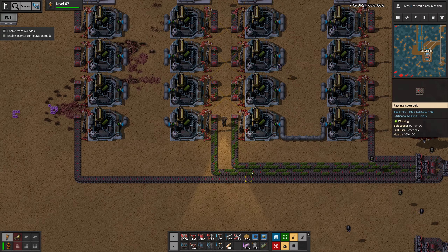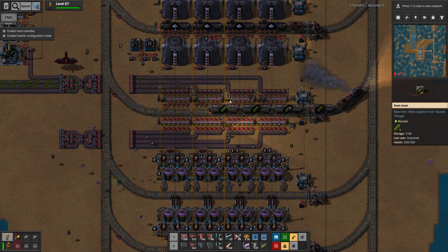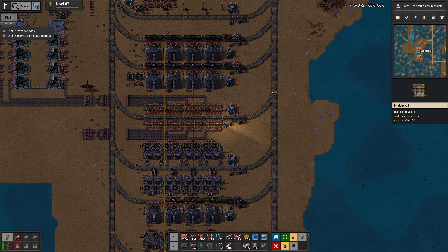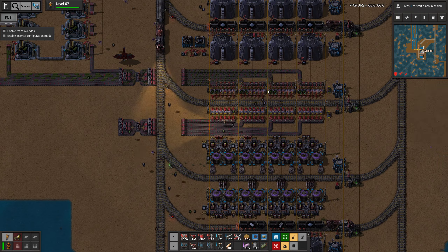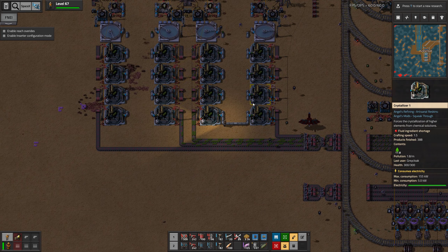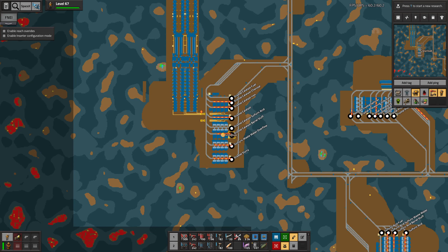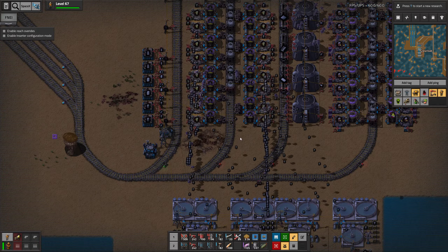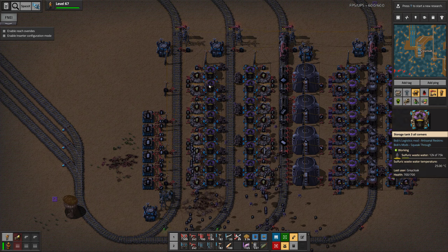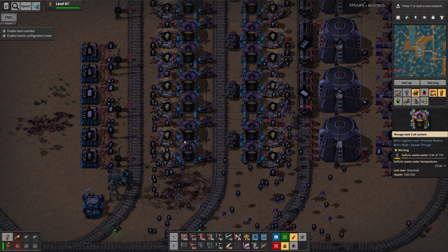These two rows should now be producing and they are — that's good. How many do we have? It's a start. Aluminium — we need it for silicon though. Let's just take around and empty out some sulfuric wastewater again. Well, actually we have some already, but that's probably being emptied out pretty fast.